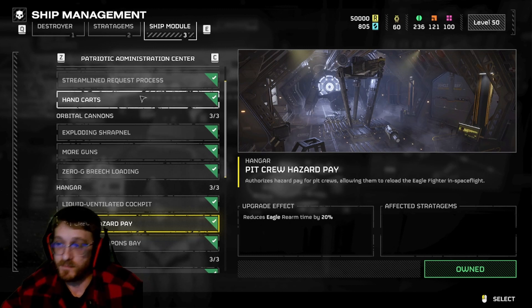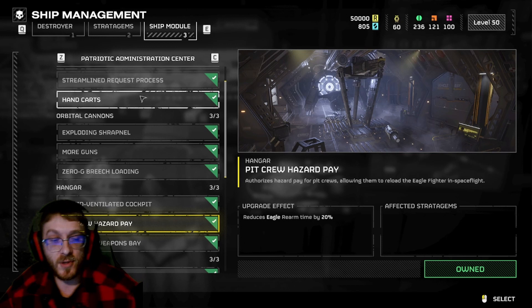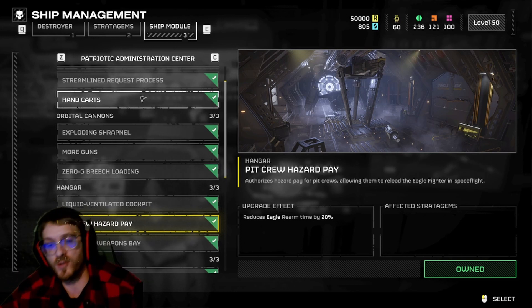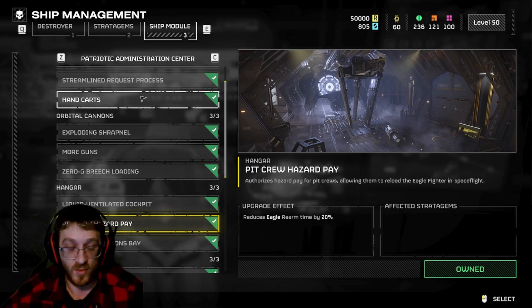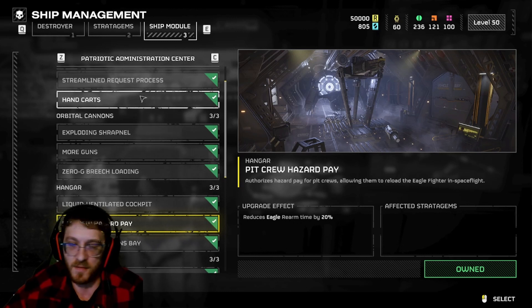Pit Crew Hazard Pay is really great as well - this is going to reduce the rearm time of all your Eagle cooldowns by 20%. So once you throw out all your Eagle stratagems or call for the Eagle to rearm, it's going to reduce that time by 20%. This gets your bombs and airstrikes coming back faster - all around really, really good.